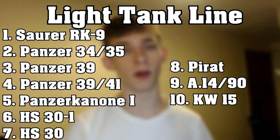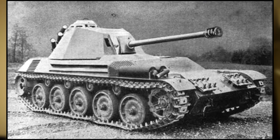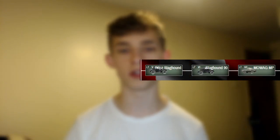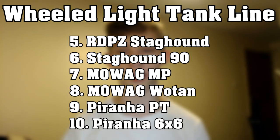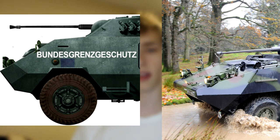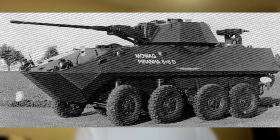For light tanks, you have the tracked light tanks going from tier 1 to 10. From tier 6 onwards you get true light tanks in the scout class, playing a lot like the German light tanks. Then there are the wheeled light tanks, starting at tier 5 — the first two tanks are foreign but with domestic modifications like new guns and radios. Tier 6 to 8 are similar to the tracked tanks but with wheels, and tier 9 and 10 play like the AMX 13 57 in terms of play style.